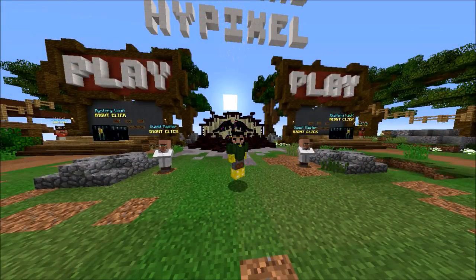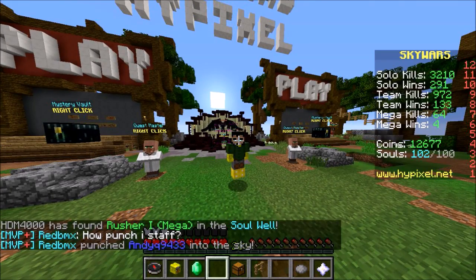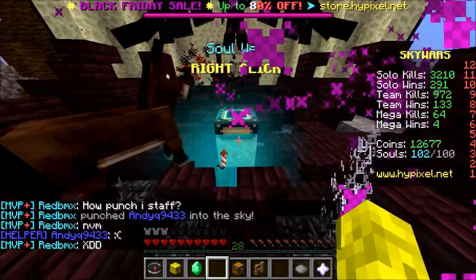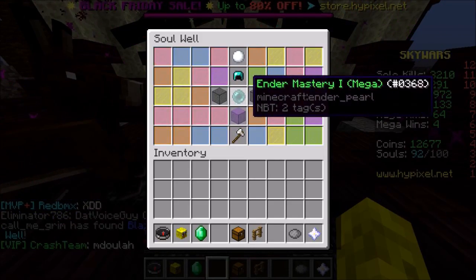What's going on guys, Manbot here bringing back another video. Today we're going to be opening some souls and a few mystery boxes. I hopped into lobby one and there's some double fortune, so we're going to go ahead and open a hundred souls and hope for that Nicholas Cage. I always go to lobby one to see if we can get rares and legendaries because it doubles the chance.